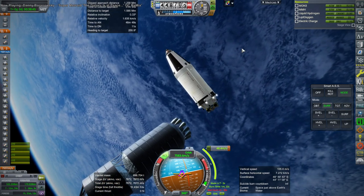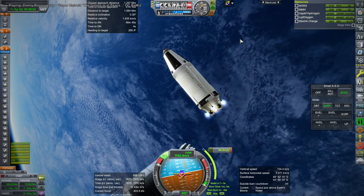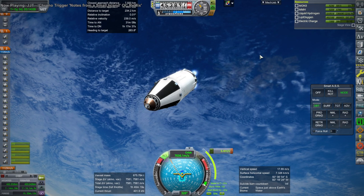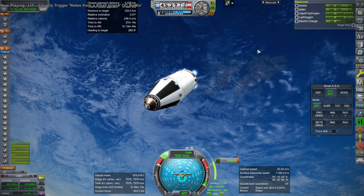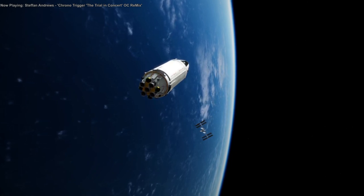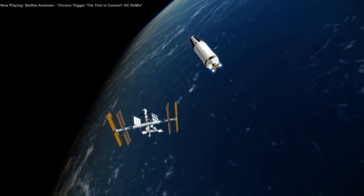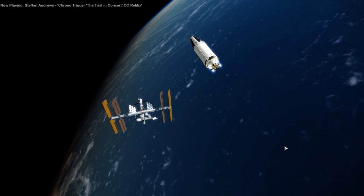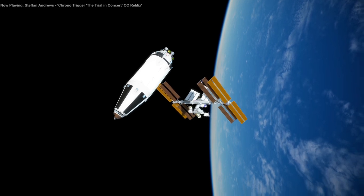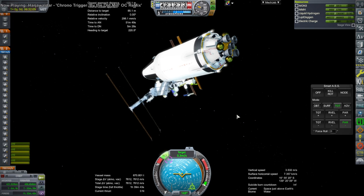We'll leave it behind. We are doing this burn to help correct our situation — we are just a little bit ahead of the station, so we needed to get into a higher orbit so it could catch up to us. One issue was the limited electric charge on board; we have no way of replenishing it, so we needed to make the rendezvous fairly quickly. But as it turned out, that was not a problem. The launch timing made the rendezvous fairly easy, and of course we have lots of Delta-V right now. The OMS engines, using the same Hydrolox as the main J2S engines, are slowing us down to start docking.